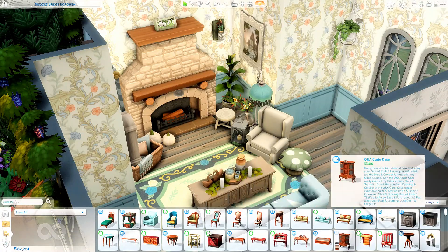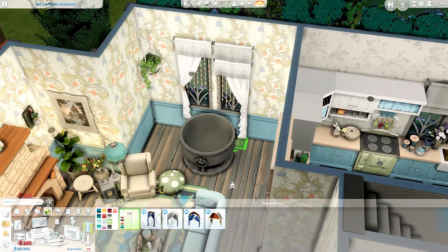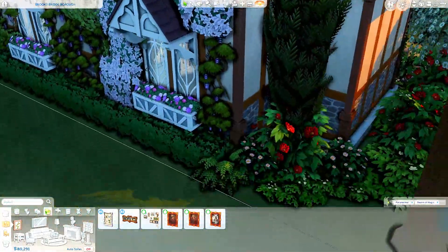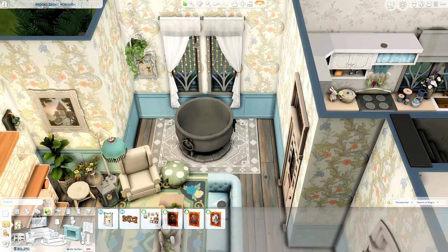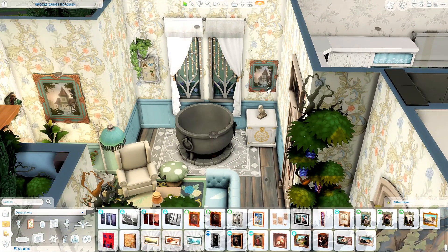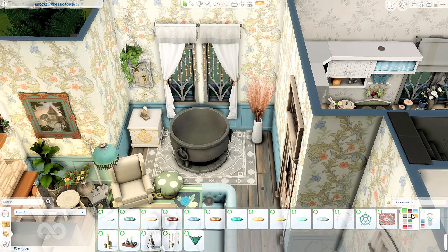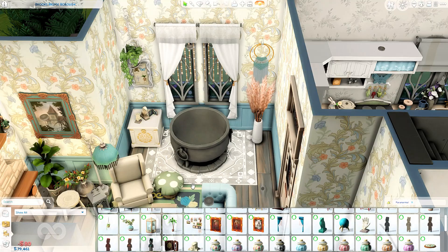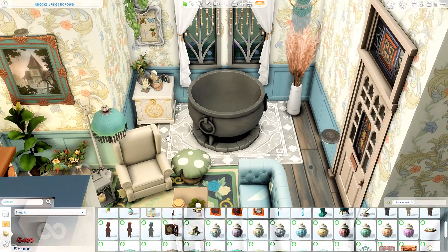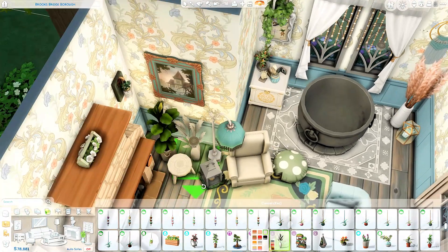The living area is pretty much done. I put a cauldron in here which looks really cool — obviously your sims can cook mac and cheese in this cauldron. I don't think they can create potions with this particular cauldron, which seems like a bit of a missed opportunity, but your sims can definitely make mac and cheese in it. You can't have a spellcaster's house without a cauldron, so I decided to put this in the living room area and I think it works really well.